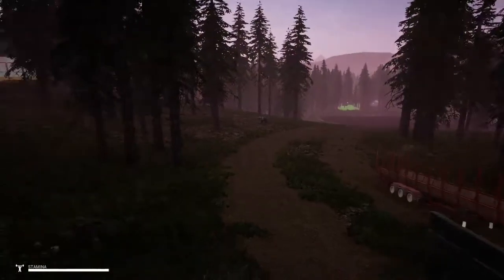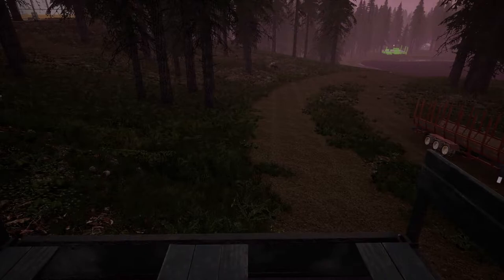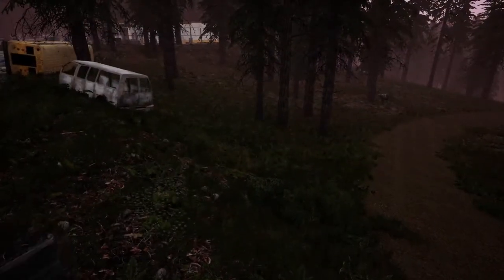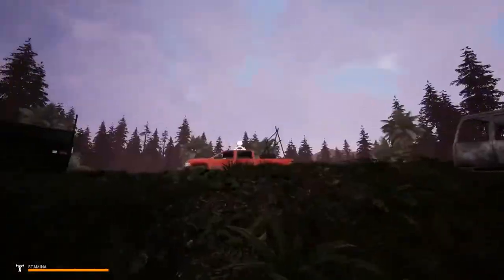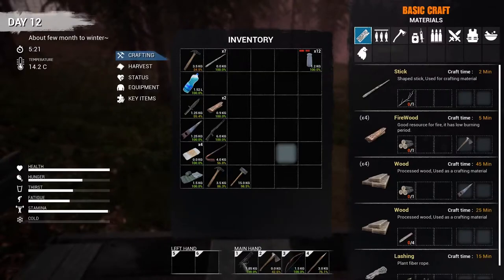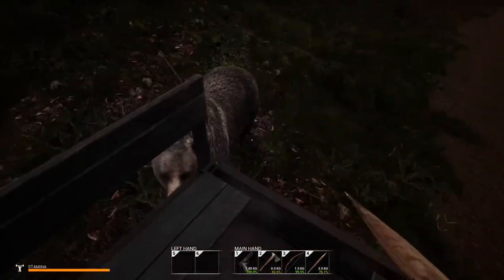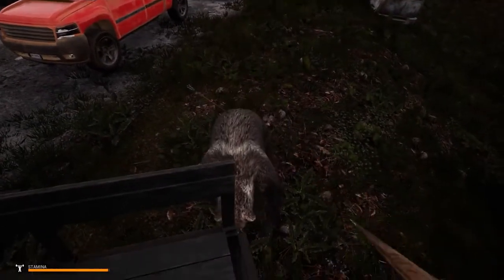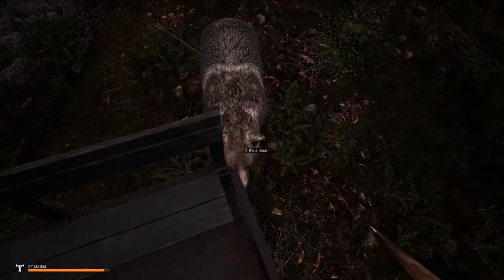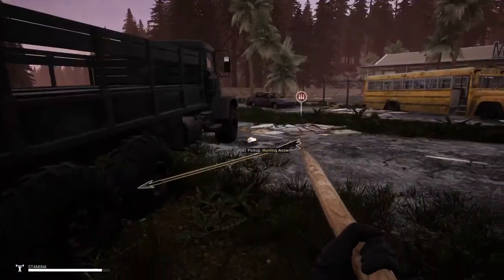I can also grab some more meat and just cook that up. I might have to get him to chase me. Hey there! Okay, here it comes. Let's try out the bow — we do need to try that out. Shoot him. Get him to come over here and now go ahead and stab him. So he can't get to us. It's a bear! He's just standing there letting us stab him. Good job, bear. There's our arrow — we'll go ahead and grab that and go ahead and butcher now.